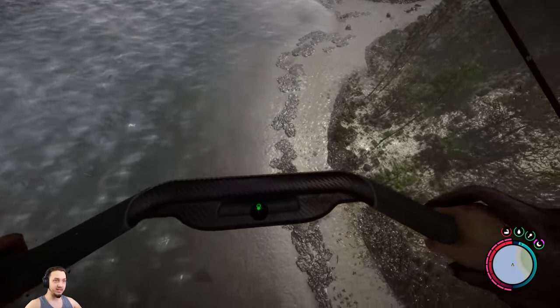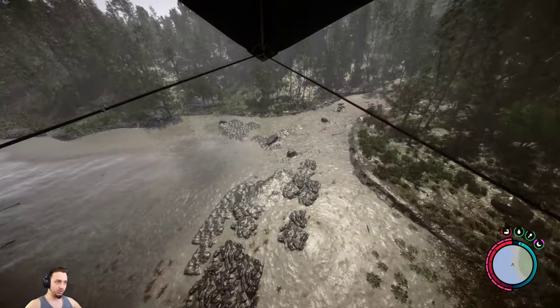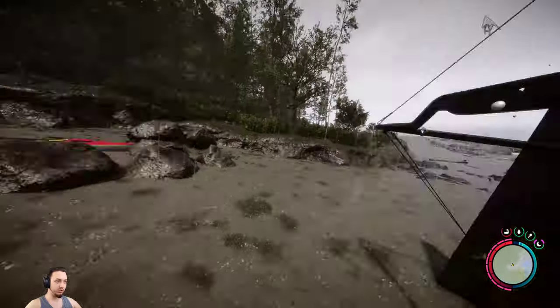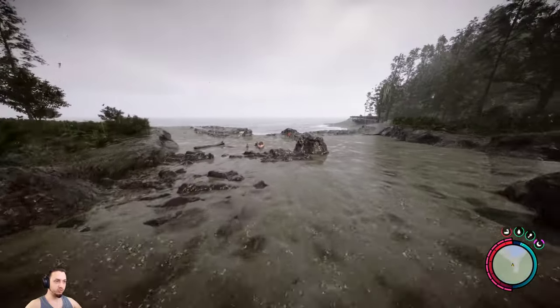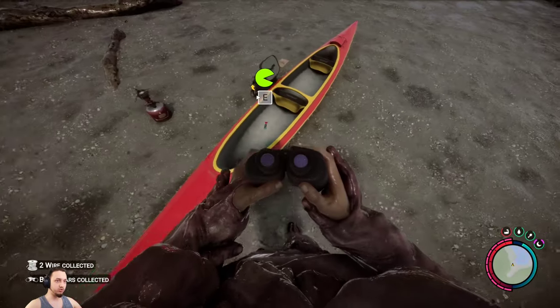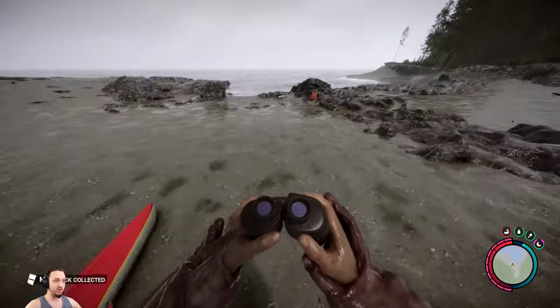We should be coming up on the next item here. I believe this is the binoculars. Grab that real quick, and there we go. The binoculars are right over here on this boat. Sweet, got some extra loot. Virginia's dress is right here as well - the camouflage one, if you haven't gotten that yet.